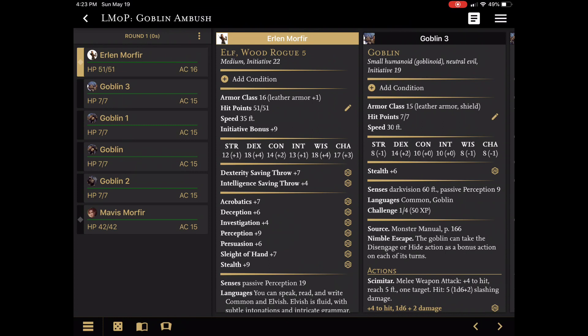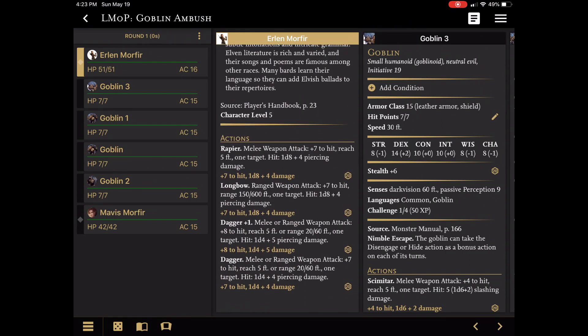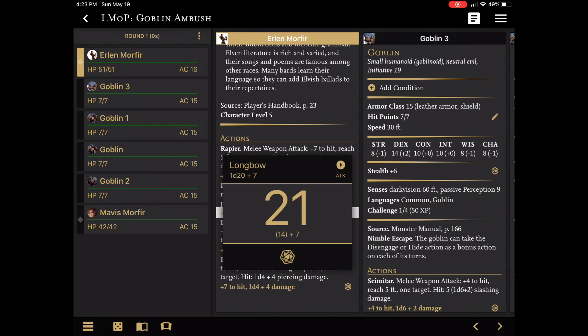There are a lot of different ways this can be played. Obviously you're going to tend to roll dice and tell players the rules. In this case I'll just use the dice roller so we can play around with it. Let's say that Erlin's first attack is with range — and 21. I think that hits. So then I can switch this automatically to the damage for his longbow, and he does five points of damage. Let's put that on goblin number three.